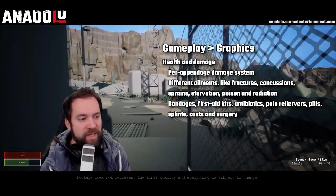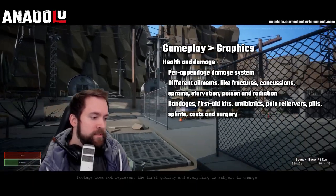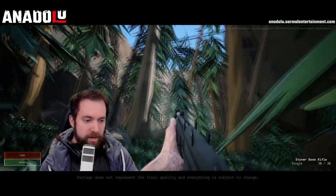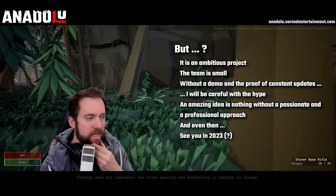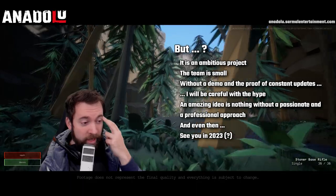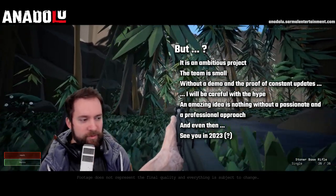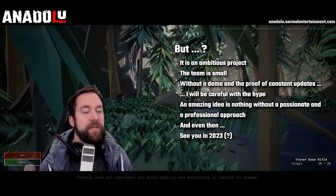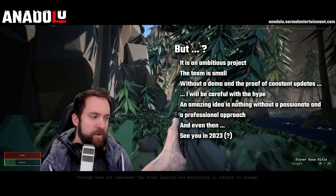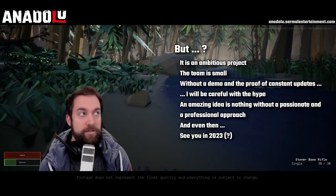The health and damage system also sounds very detailed: per-appendage damage, ailments like fractures, concussions, sprains, and starvation, with bandages, med kits, antibiotics, and pain relievers. All of this sounds very interesting. However, this is a very ambitious project — and the team is small. Without a demo and proof of constant updates, I'm going to be careful with the hype. I see the potential — it's there. What the devs do with it, we'll have to wait and see. See you in 2023.